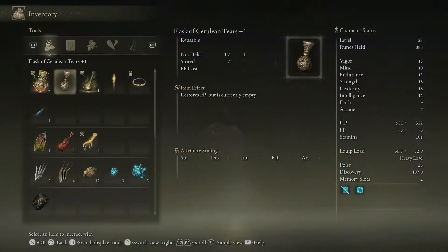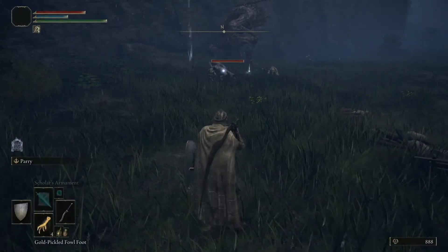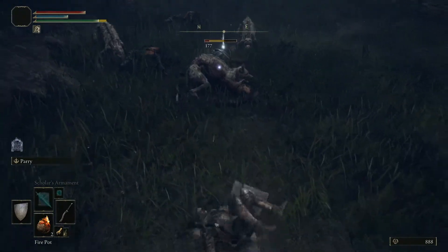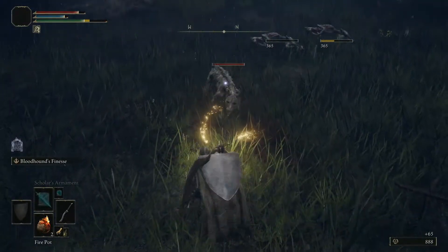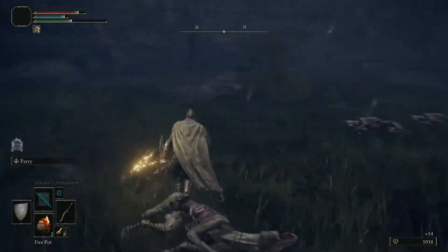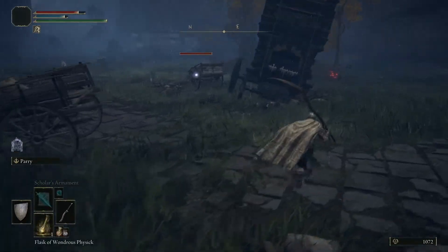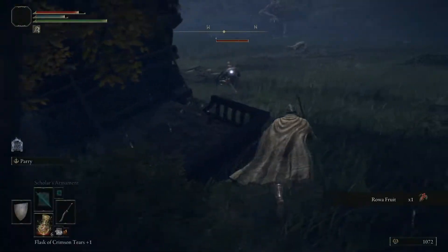Let me just try and craft some more of these. I'll make 2. I think I can get close enough to get their attention without having to use the flame pot. I am still heavy loaded. That's Bloodhound's Finesse. The good thing about Bloodhound's Finesse is you can use it, and right there I wasn't knocked out of it, but there's a chance that you could be. There's this Knight as well. All I need to do is get enough runes to level up my endurance one more time, and I think I'll be good in terms of weight.